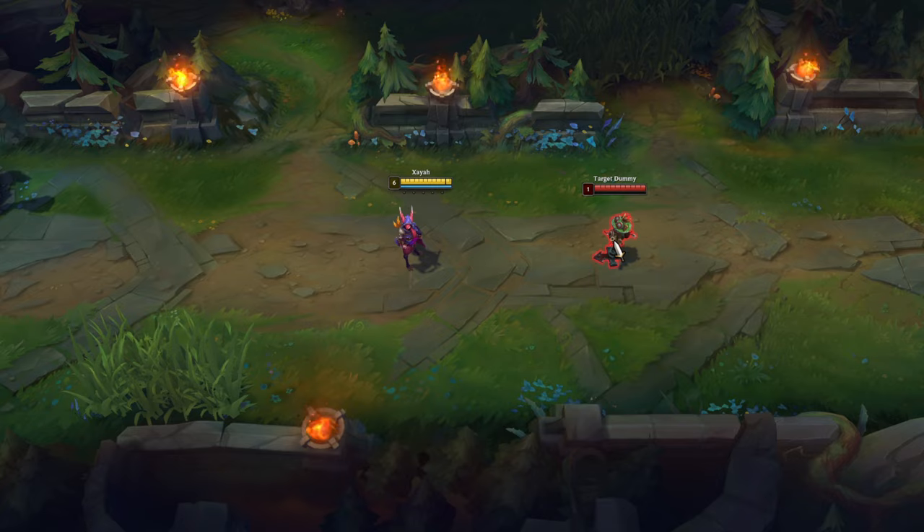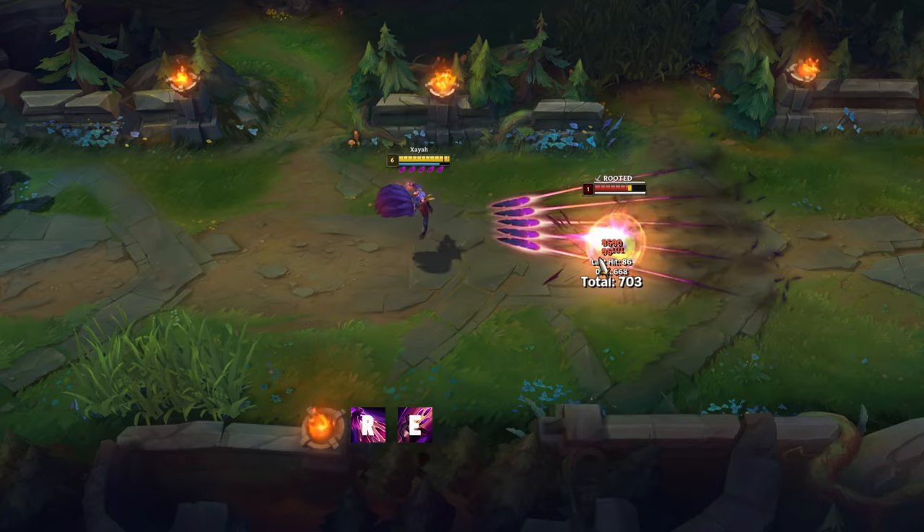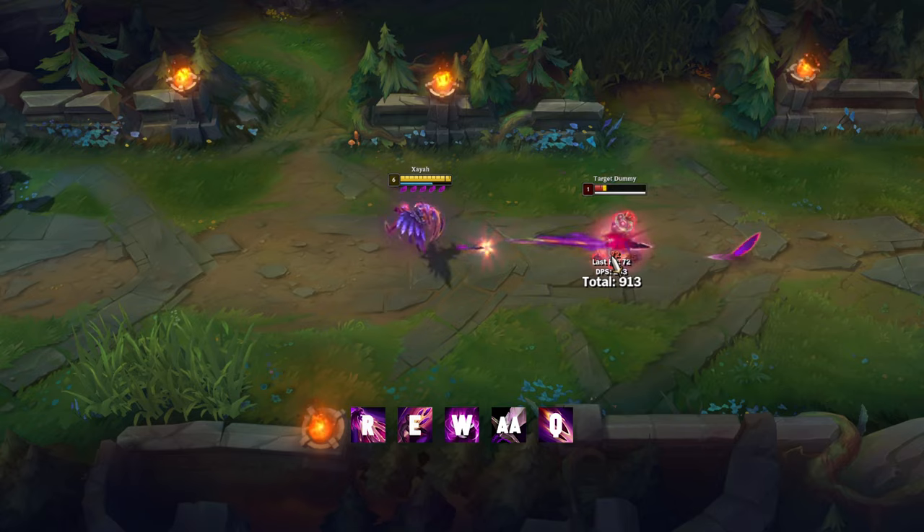Once you reach level 6, the full combo is: R, E, W, auto attack, Q, auto attack.